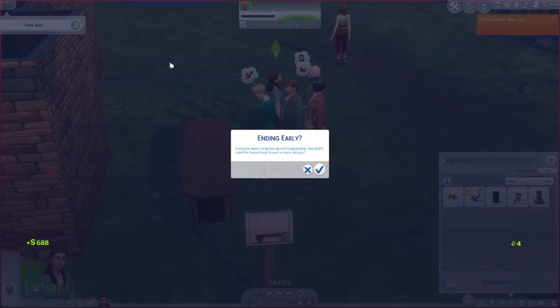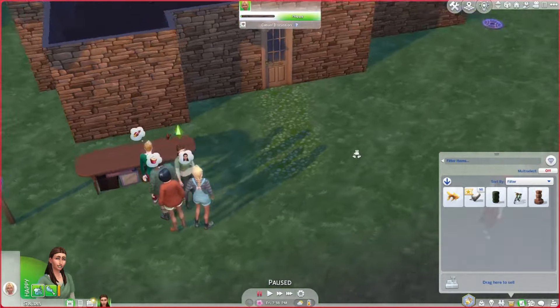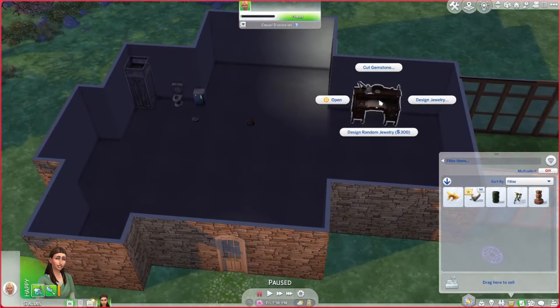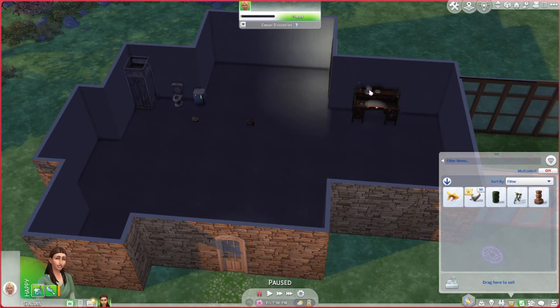We just sold out! We also have 8,000 simoleons now — I don't even know what's happening. What I'm going to do now is before she goes to bed we're going to make another star. But I want to do the skull — let's do the skull, that'll be fun.